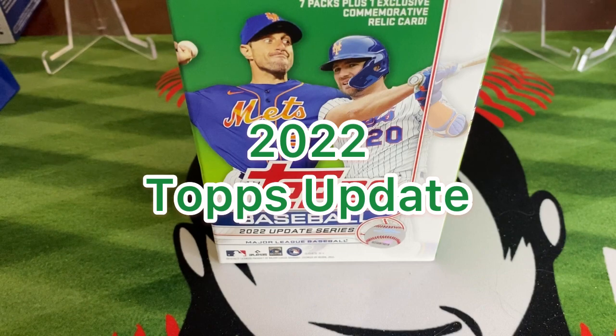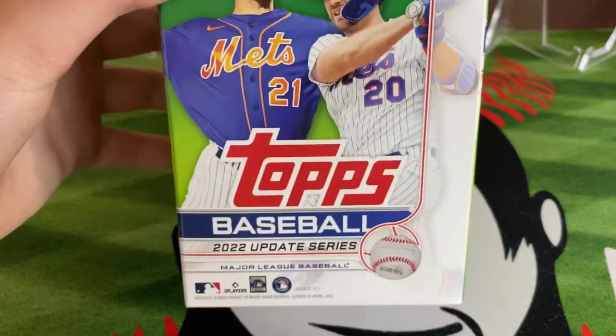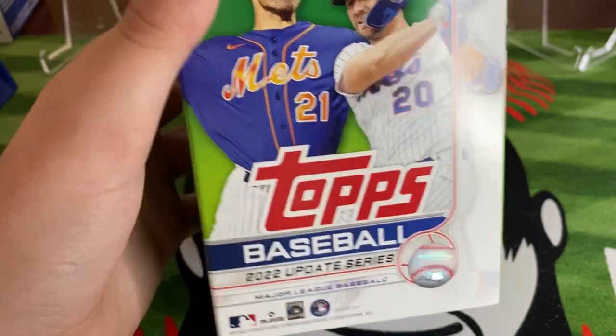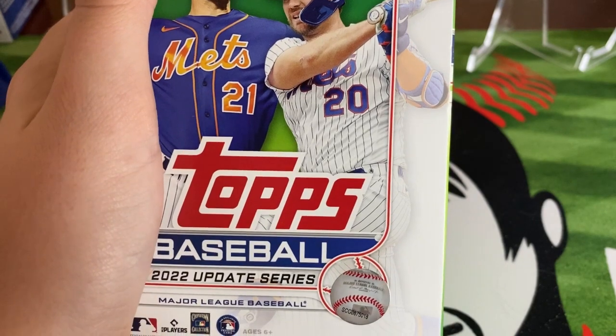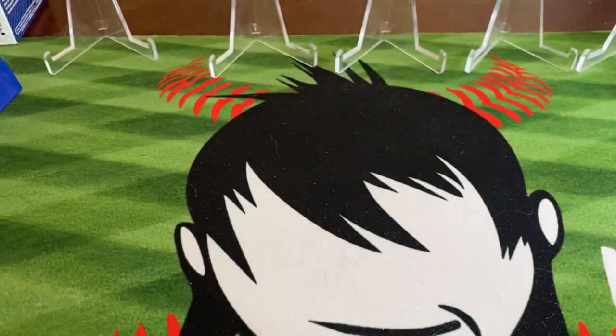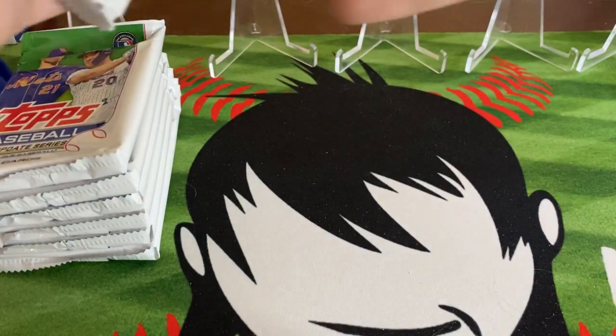Hey everybody, it's junior baseball fanatic 12 here and today I'll be opening up a blaster box of the new 2022 Topps Update. We have seven packs plus one extra commemorative relic card. There are 14 cards per pack, so we'll be getting 99 cards in this box. Thank goodness that Topps Update actually has a J-Rod base card.